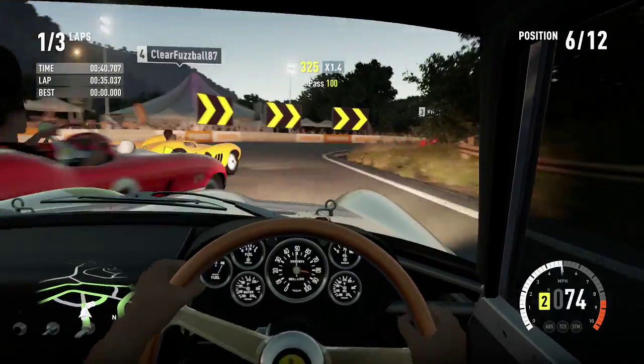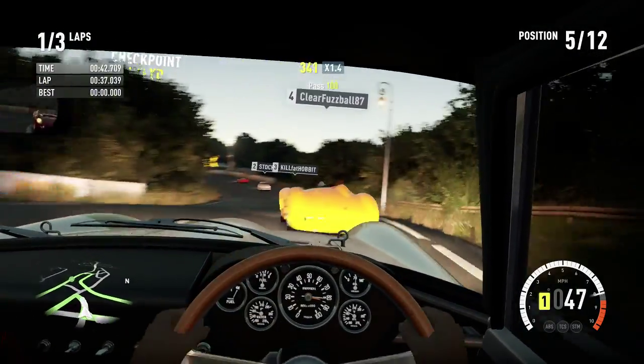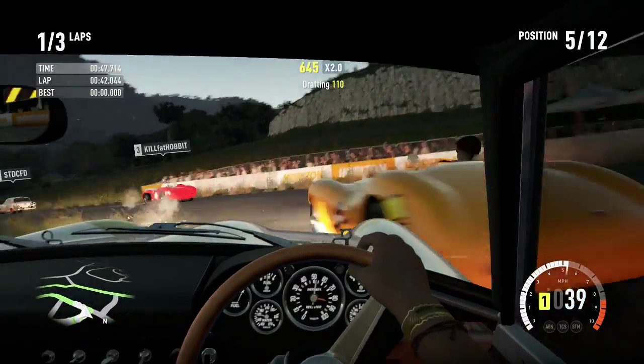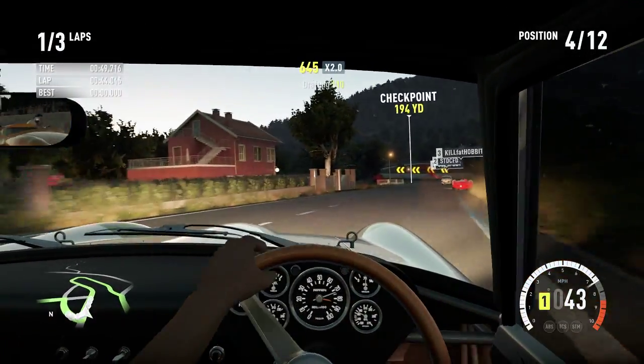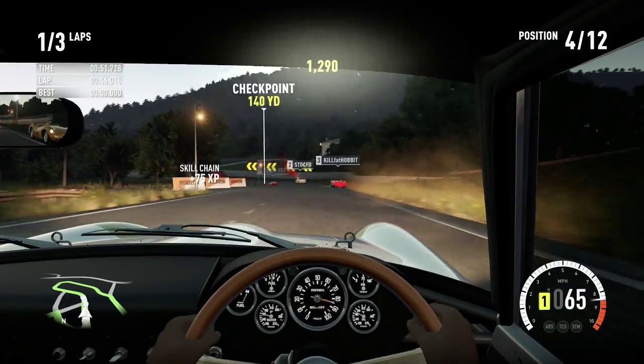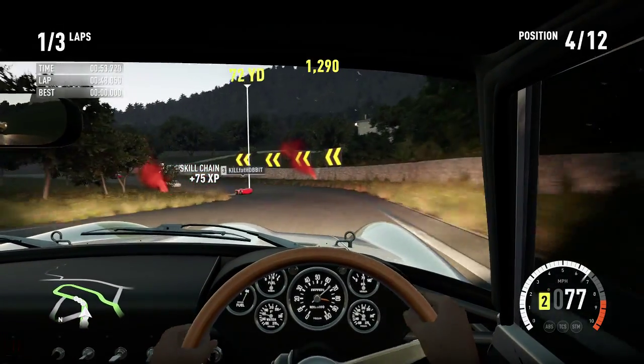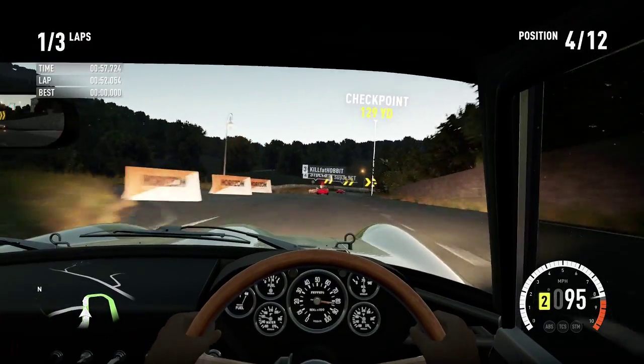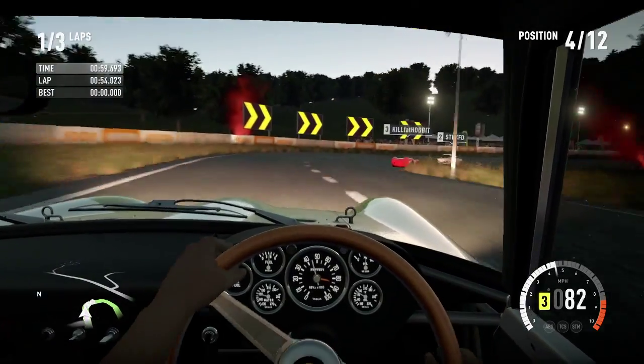Upgraded, you could probably get this on par with the Alfa TZ2, which is another fantastic handling vehicle — it has the world's most useless window wipers, but it is fantastic. We might be using that in the next episode. I'm kind of torn between that or the Shelby Cobra.